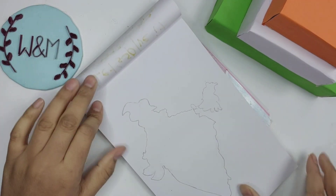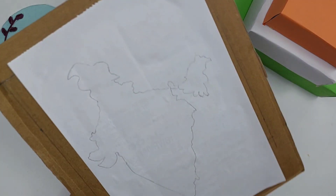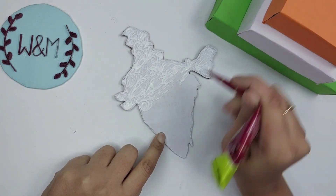We will draw the main part. I have drawn a map. If you want, you can use it as a stencil. Now we will cut it on the map — we will cut it on the cardboard. We have to add glue.